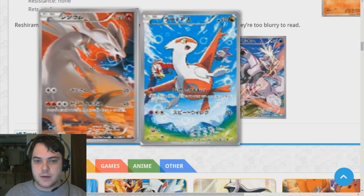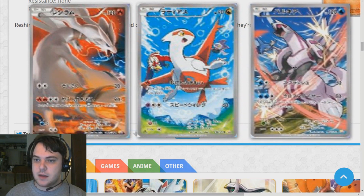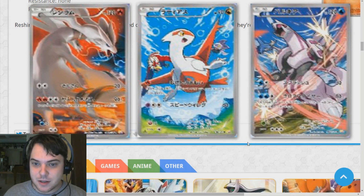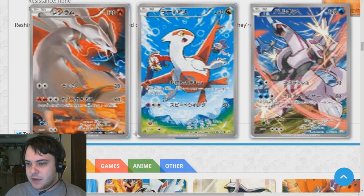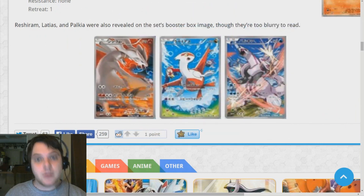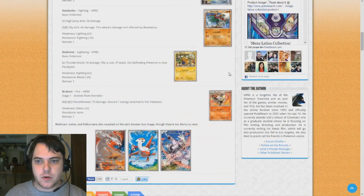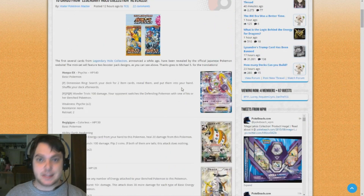We got the full art Reshiram right there above my webcam. We got this Palkia full art. And probably my favorite card from this whole set — Latios full art — which looks absolutely beautiful. There's a little Noibat and Braviary in the background, and Latios in the background of this Palkia. Man, this is just such an awesome set. Normally I would wait until the entire set has been revealed before showing off the cards, but I was just too excited to hold this back.